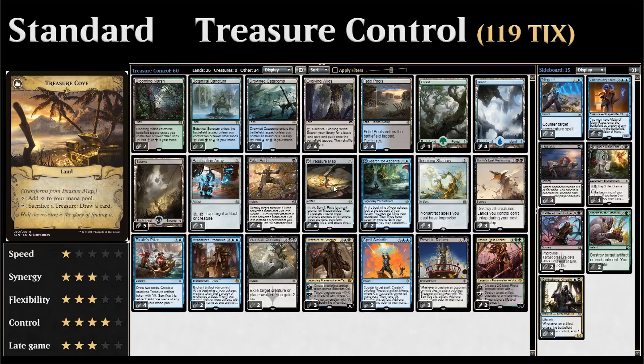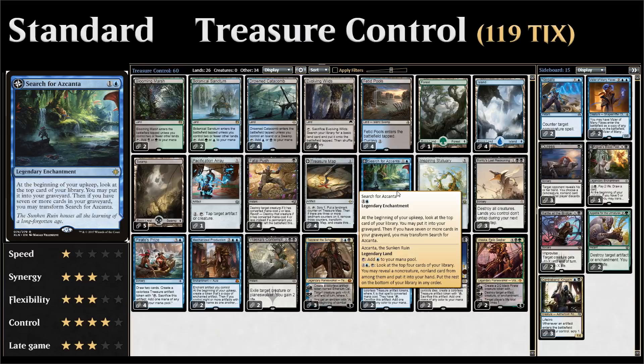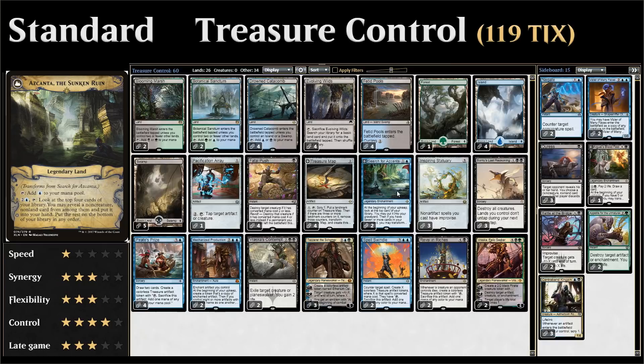Next up we've got Search for Askanta, another transform card from Ixalan and another way to generate card advantage. It's a two-mana legendary enchantment — at the beginning of our upkeep we look at the top card, and if we don't like it we put it in the graveyard. Once there are seven or more cards in our graveyard it transforms into Askanta the Sunken Ruin, a land we can tap along with three mana to look at the top four cards, reveal a non-creature non-land card, and put it into our hand. Since we have no creatures, every non-land card we find goes to hand.